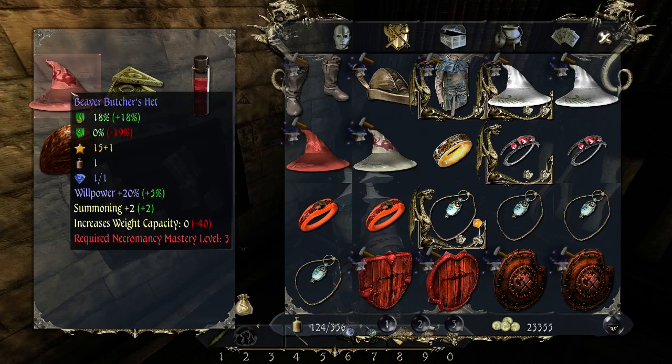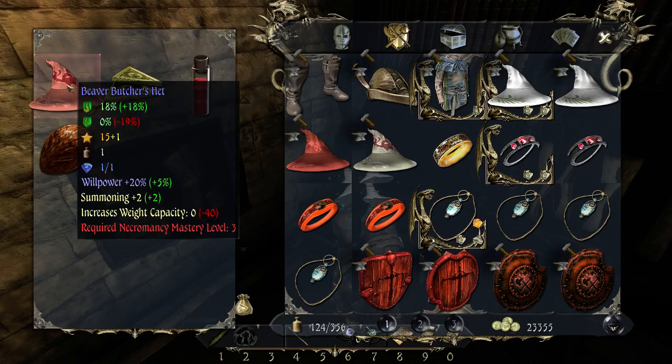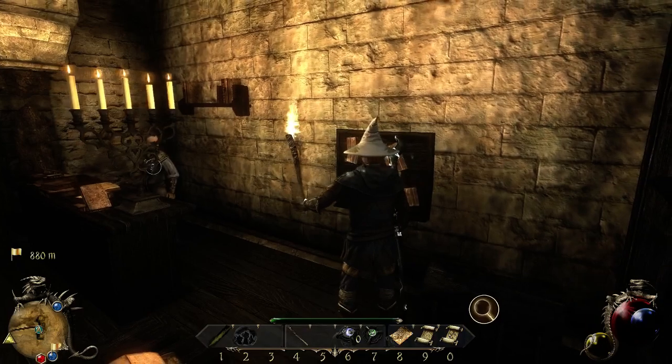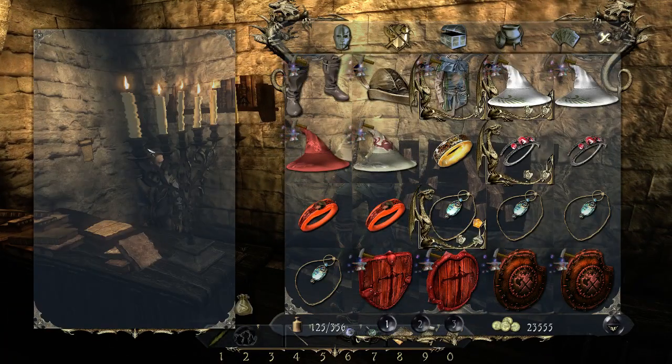Nice — some money and Beaver's Butcher's Hat. Willpower plus 20, oh very nice — but required Necromancy level three. Guess who's going to now have to do that skill. Let's grab that loot and check the board — nothing on there yet.